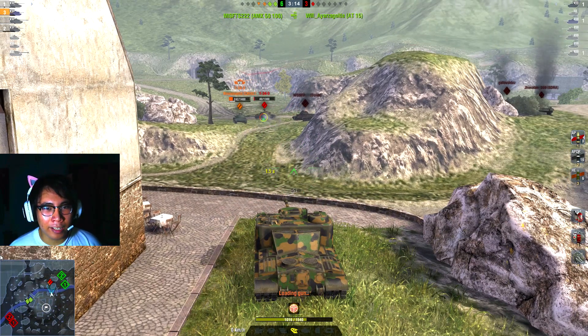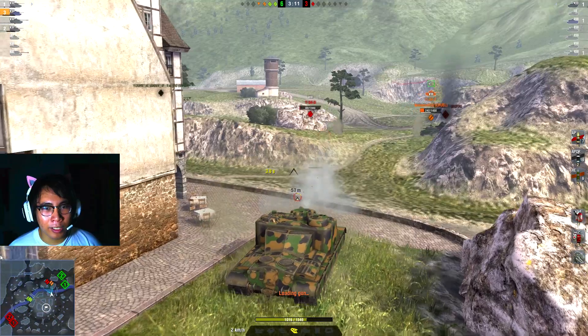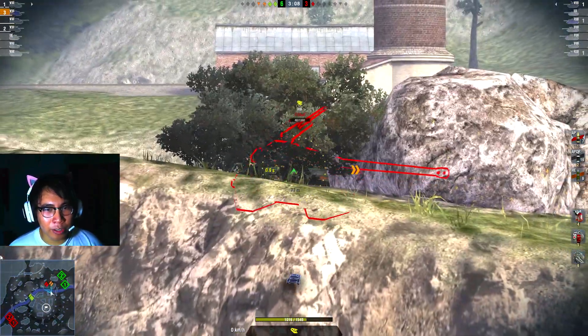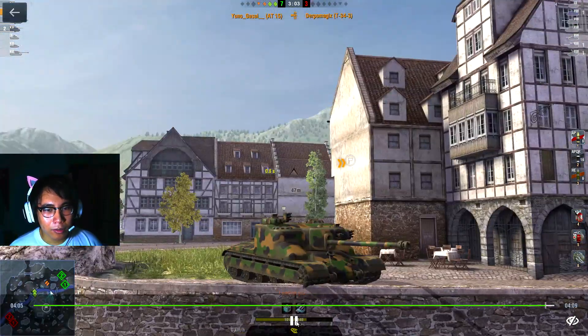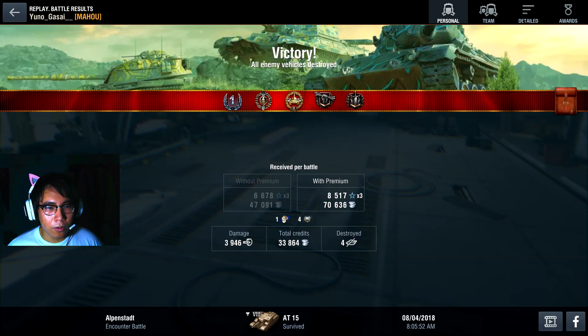We try to put a shot on the T34-3 but unfortunately the shot hits the dirt. He retreats to a position where we can shoot him, and we finish him off. That was quite an amazing round — we positioned ourselves well in town, put some nice shots in, and helped Bronyman out of sticky situations. The 32 pounder was useful with its decent alpha, not quite 105mm but still decent enough to pull off some nice moves.